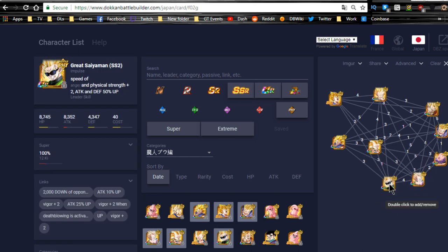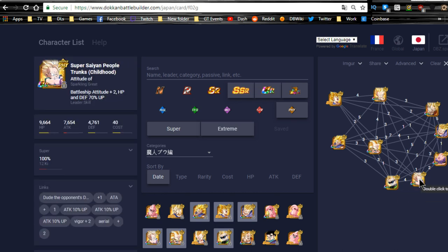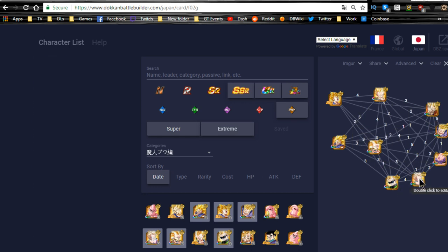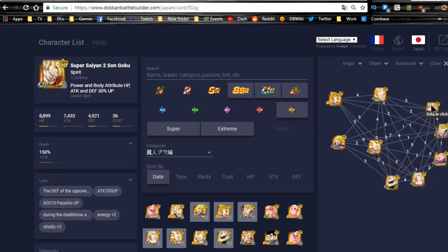You also have the Gohan and the Great Saiyaman Super Saiyan 2 and this Trunks — they're both very, very good units. I have orbs fed into pretty much every single unit here except for Fat Buu and the Super Saiyan 2 Goku, so they're very useful.